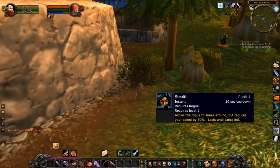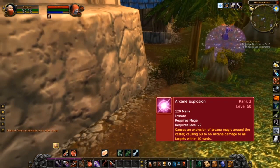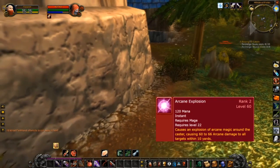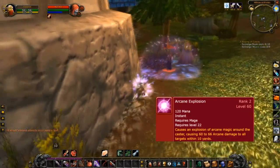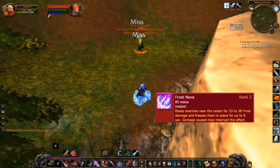I manage to get out of his vision, which cancels his Polymorph, and I use Stealth to do that. He then goes towards me and uses an AoE spell which is Arcane Explosion. The way Stealth works in World of Warcraft is that if you take any damage you come out of it, so he spams the spell trying to get me out of Stealth — which works since he hits me. Since he's knocked me out of Stealth and into melee range, I instantly get a few hits on him.